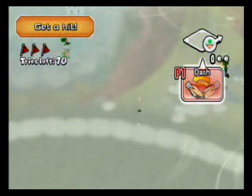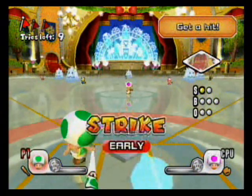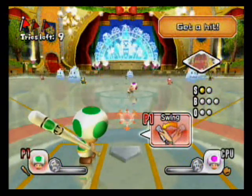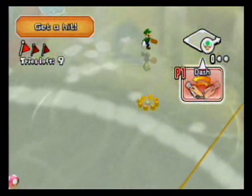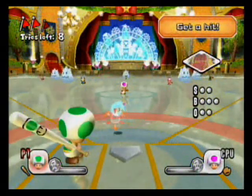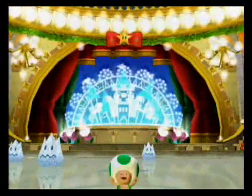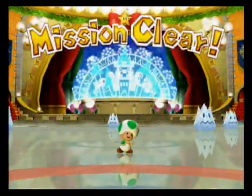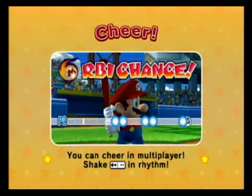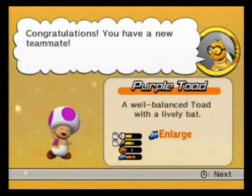They've got fielders now so I have to be careful - I actually have to make it to the base. Swing early. There we go - Pianta's slow, but I reach first. I got the hit! Now maybe I should explain those little ice things floating in the distance. Each field besides Mario Stadium has its own quirk. Peach Ice Garden's quirk is those ice caps - if you touch one, you will freeze, which will be really detrimental to your team.